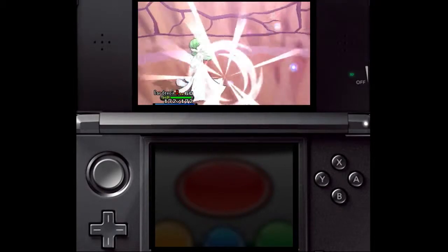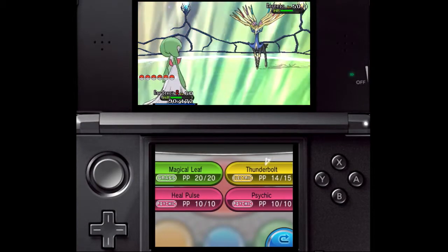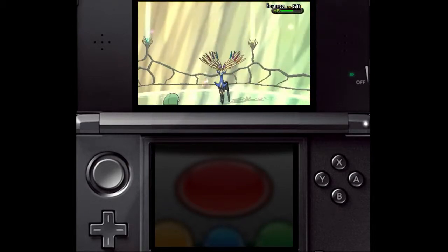First, it helps a lot if you can inflict a status condition, like Paralyze or Sleep. Not only does it make it easier to catch the Pokemon, but they will spend less turns attacking you as well.